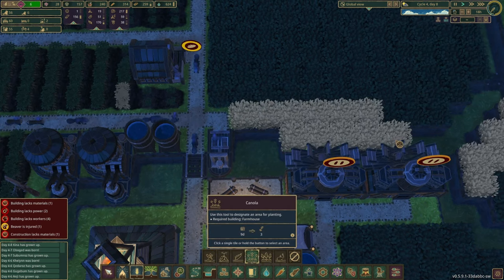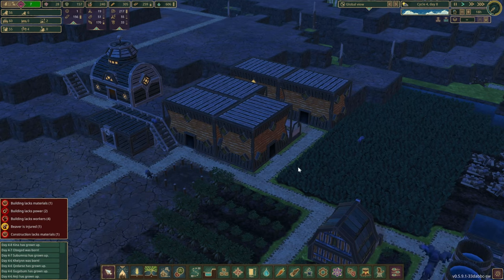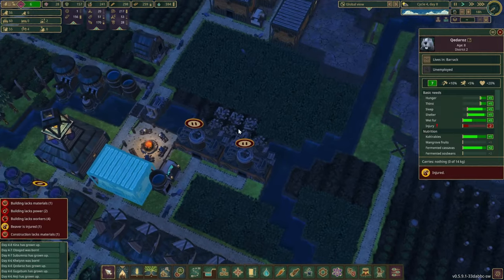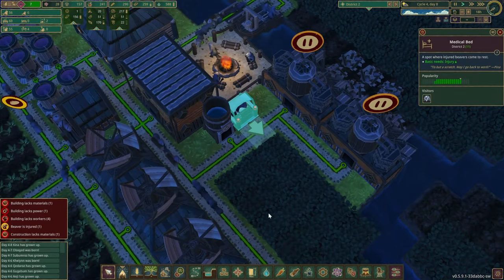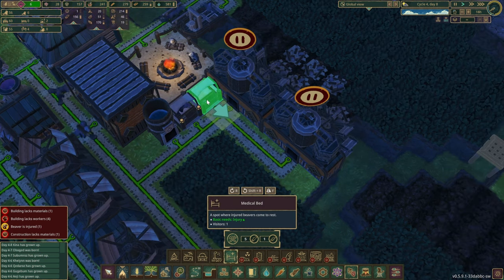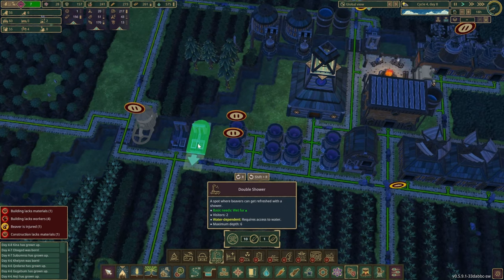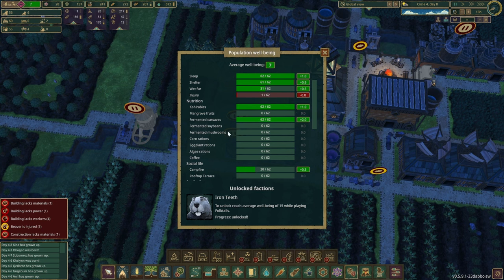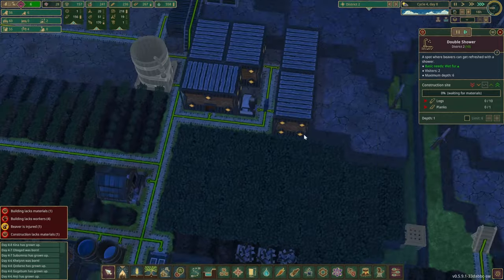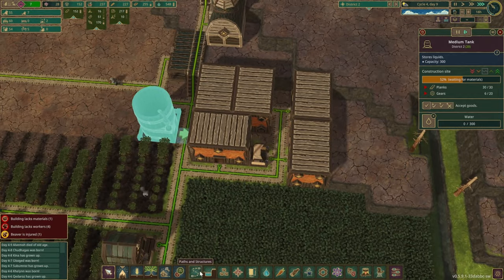Since we're producing planks over there, let's get rid of this road. Let's remove the roads here too. What's here — canolas! We could do some more canolas. If we add a few more trees in here this could be a lovely little area. Beavers are injured — fine, I'm sure we have a medical bed. Let's also do a double shower for well-being.